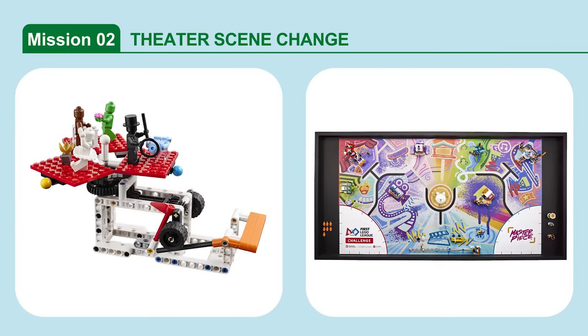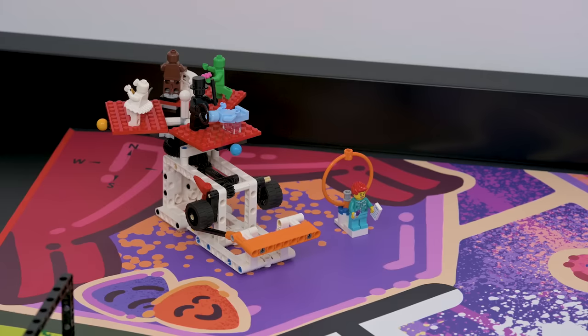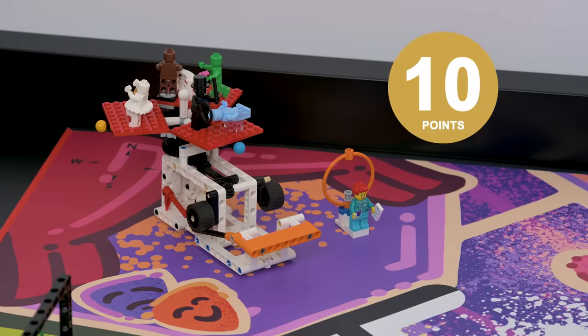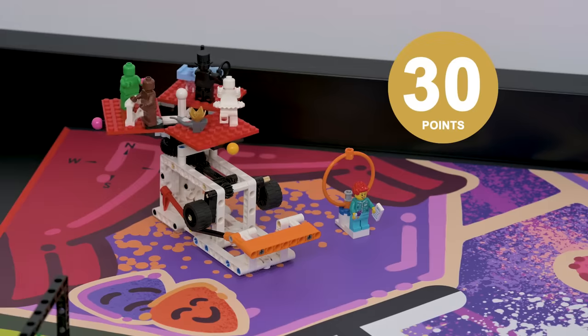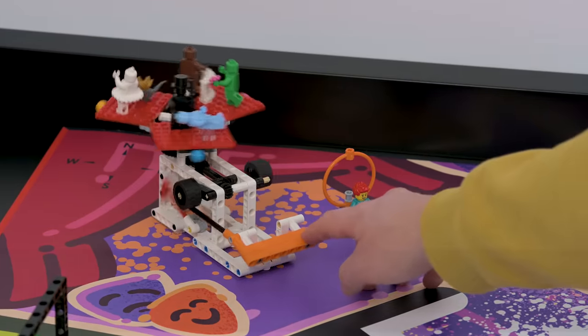Mission 2: Theater Scene Change. Change the scenery to a different configuration and consider what the other team will do so that you end with matching scenes. Score if your theater's red flag is down and the active scene color is blue, pink, or orange. Bonus points if both teams' active scenes match blue.